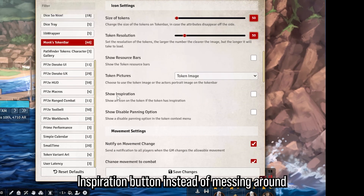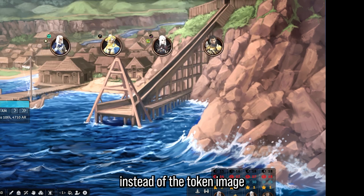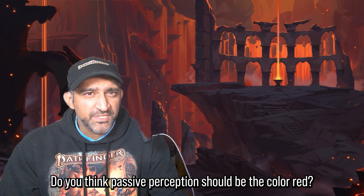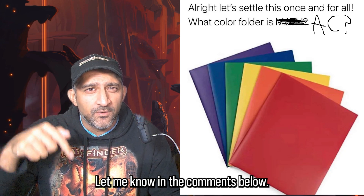I just realized you can put colors on each stat. For DnD users, click the show inspiration button instead of messing with the stats manually. You can also use the actor portrait instead of the token image. I'm going to change AC to white — that looks way better. Do you think passive perception should be red? Let me know in the comments below.